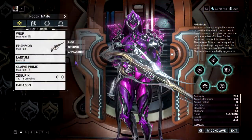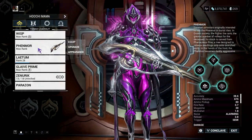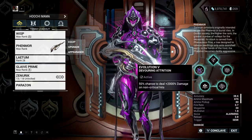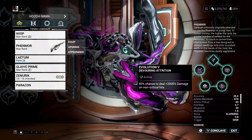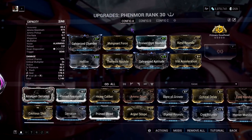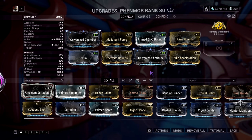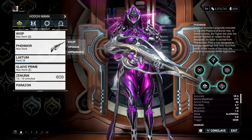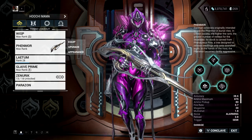The third gun is Phenmor — everyone knows about Phenmor. This gun is very OP in this patch because of Evolution 5, which gives a 50% chance to deal 2000% damage on non-critical hits. Also, you only need two forma to make this weapon very good. The thing I don't like about this weapon is you need to charge the Incarnon mode, and this weapon is not AOE, which removes the fun part from the game in my opinion.